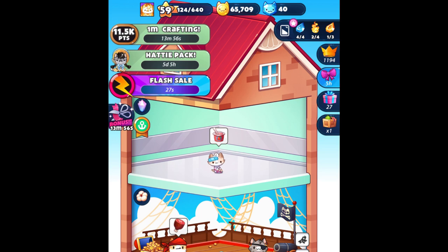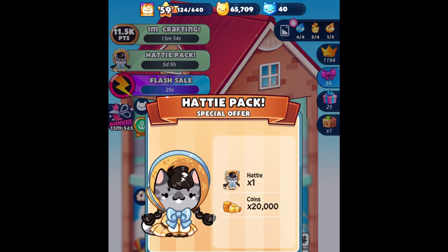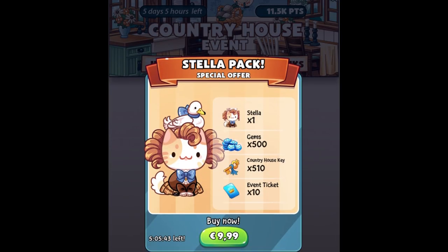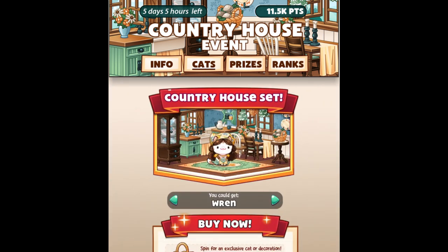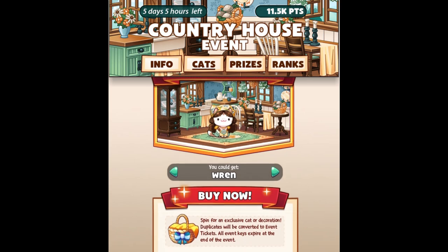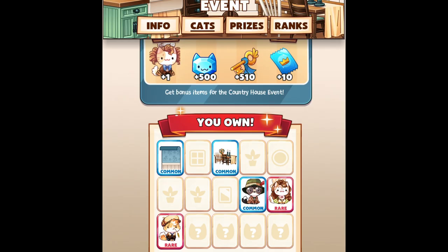Hey, what's up guys and welcome to a new video! As you can see, we have a new event — the country house event — and things are getting harder. I'm gonna show you guys what I managed to get from this event. I only spent like 400 gems because that's what I had left, and with 400 gems I managed to get three cats.